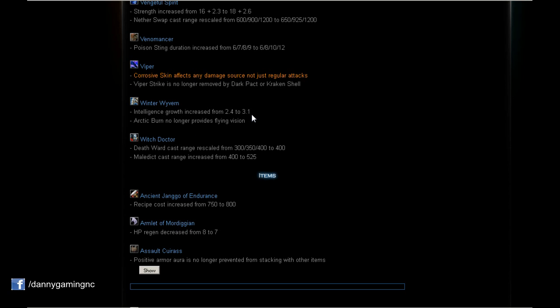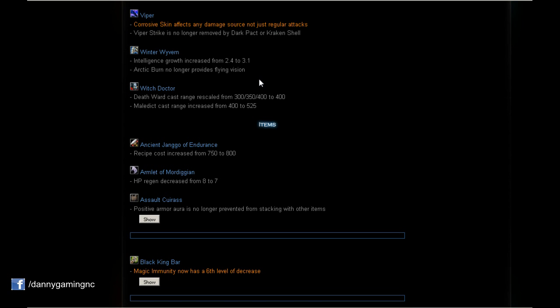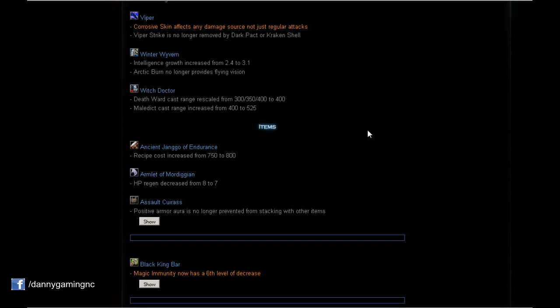Witch Doctor: Death Ward cast range rescaled to 400 on each level — 100 more on level 1 and 50 more on level 2. And Maledict cast range increased from 400 to 525. That's gonna be it guys for the review of new map 6.78.